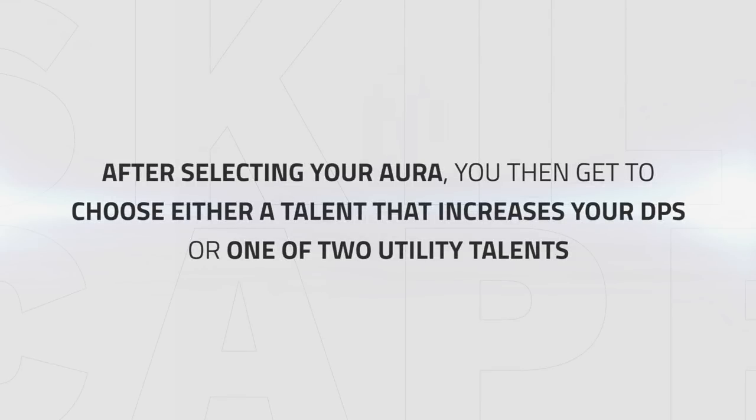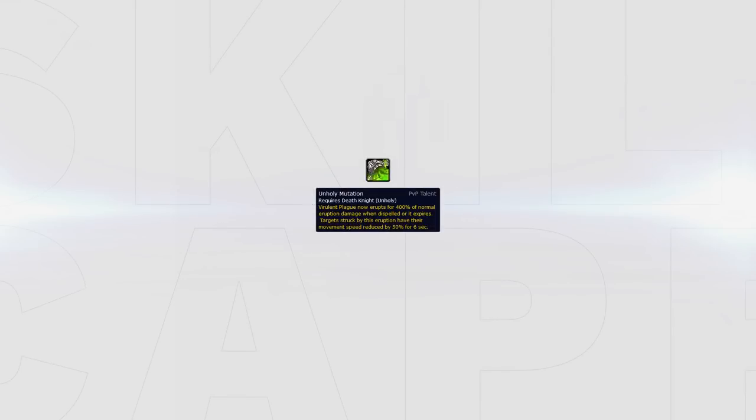Hardstop Aura can be used when playing versus a setup where you will struggle to connect onto your kill target, for example versus mages or hunters, since it increases the cooldown of Blink or Disengage by 20%. Decomposing Aura can be used versus melee cleaves or stacking teams where you will have a lot of uptime, decreasing their maximum health by 15% when stacked up. Unholy Mutation provides a significant DPS increase and also adds some dispel protection to your disease, as it will deal a large amount of damage whenever it's dispelled.